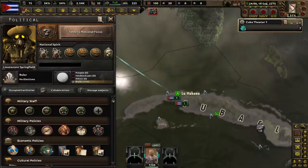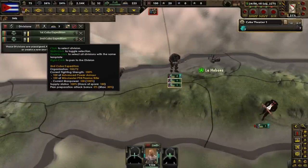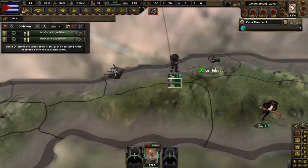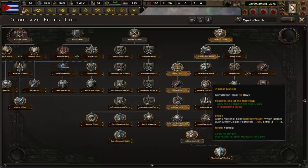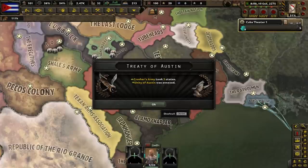Often hostile to outsiders, the Enclave is not afraid to use forceful means to accomplish its goals. On top of the takeover of Cuba by the Enclave, we also got two Cuban expedition units equipped with power armor and plasma weapons. Let's complete more focuses: indirect control, technology sharing, industrial effort, construction effort, armament effort, construction effort 2, and armament effort 2.